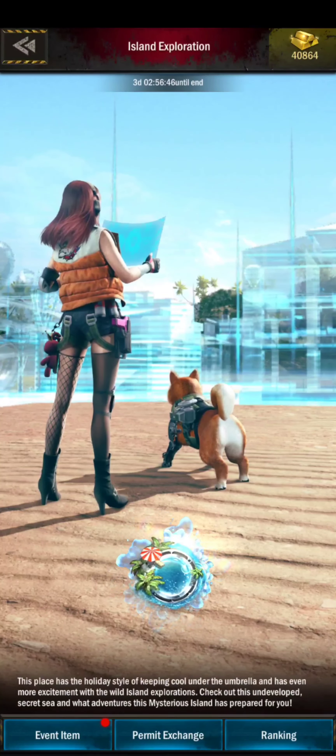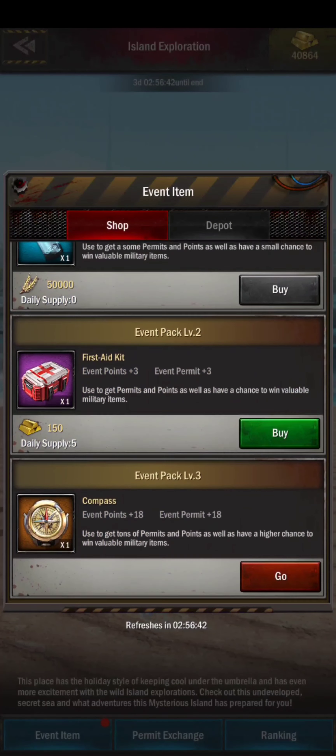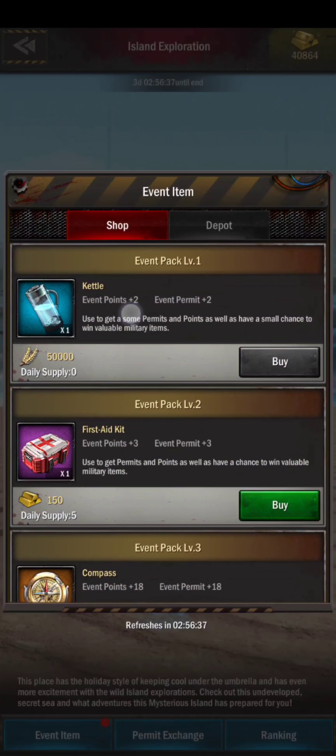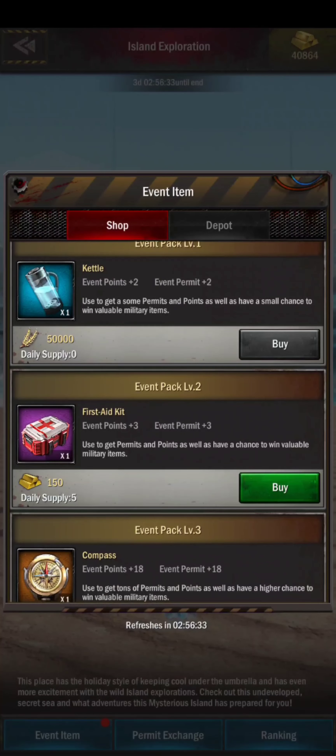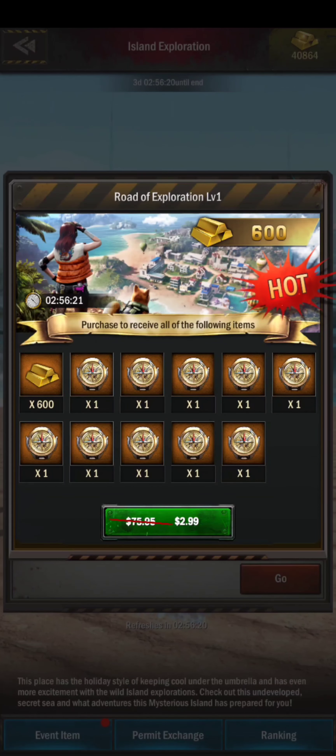In the island exploration, there are three different types of ways to get permits. One is through the kettle, one is through the first aid kit, and then the compass. The kettle is through food exchange — that's a no-brainer, you should absolutely do that. The first aid kit involves buying gold: 150 gold for three permits, so you're getting a rate of 50 gold per permit. And then the compass is basically a paid item.